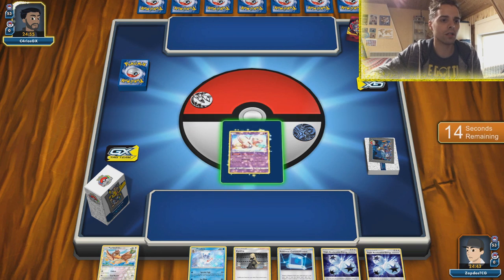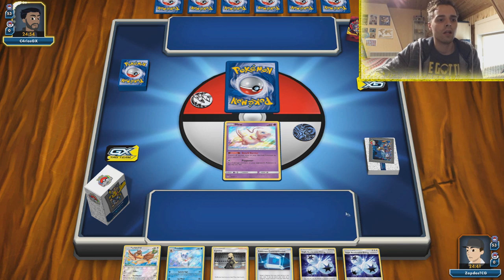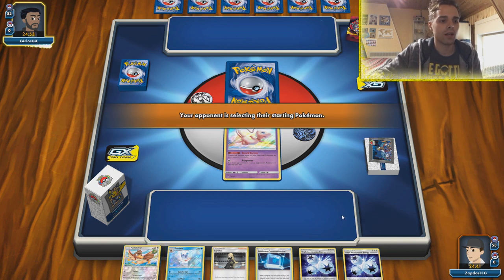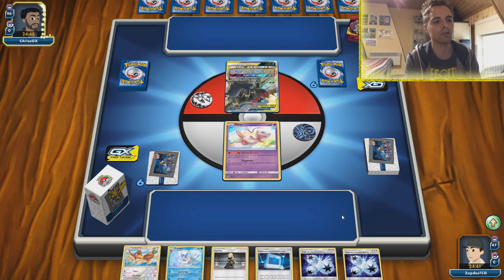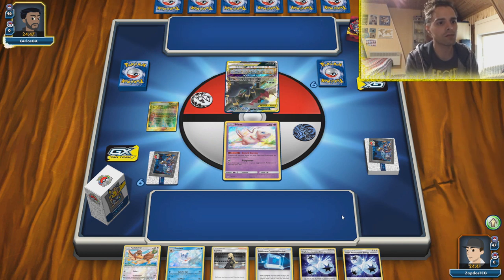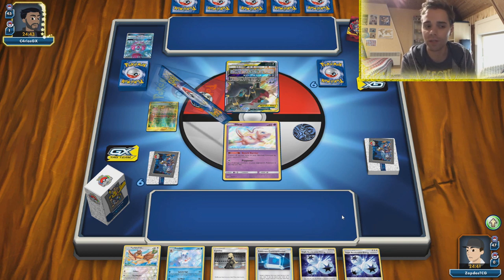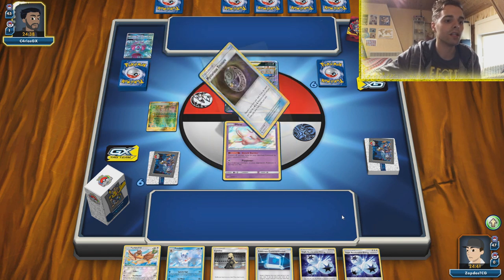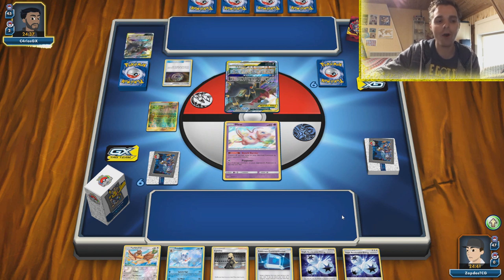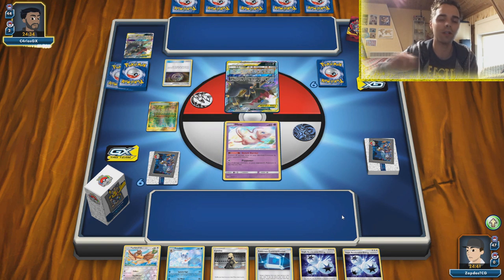We start with Mew, or we collect with Farfetch'd. Interesting scenario — spreading some damage counters around with Mew definitely seems like a lot of fun. They start with Darkrai. That's what I expected — Darkbox with Viridian Forest. The bad news is we have 60 HP, but the good news is he already smacks 150 regardless, so we don't have to worry too much. Getting some Aerodactyls out will be key. We don't have a Pokemon Research Lab again. We could use Communication to get ourselves a Ditto immediately.